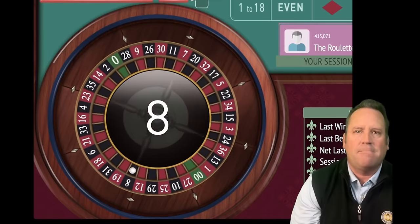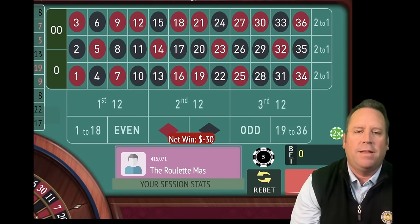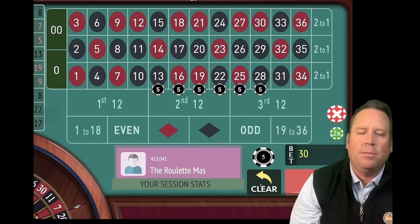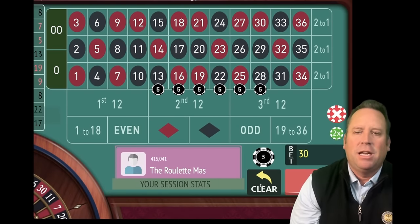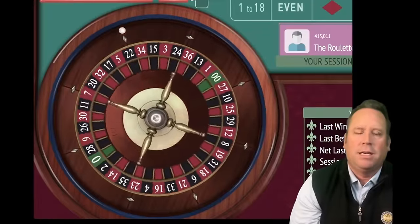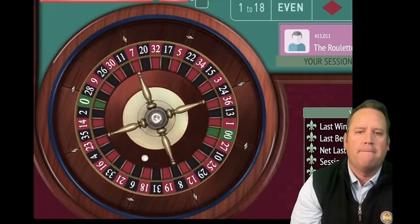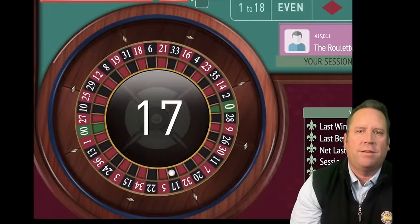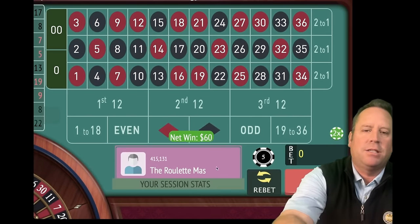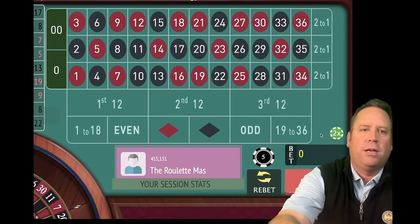That's an eight black — that is a loss. We're minus 30. We're going to make sure the eight is not included in the next six streets, and it's not. So we're going to double the bet to $60 and spin again. That's a 17 black — that's a win. Now we're going to pick six new streets, back at $30, making sure the 17 is not in there.